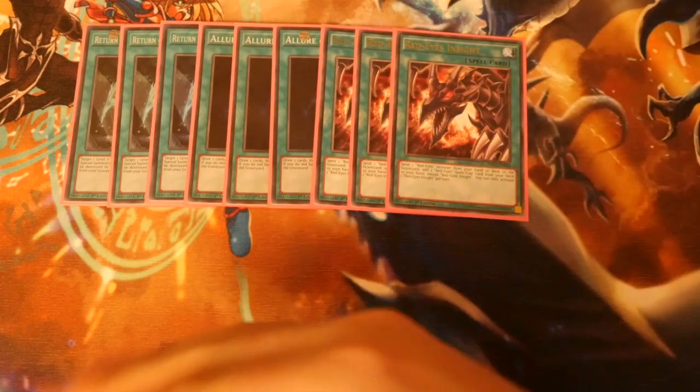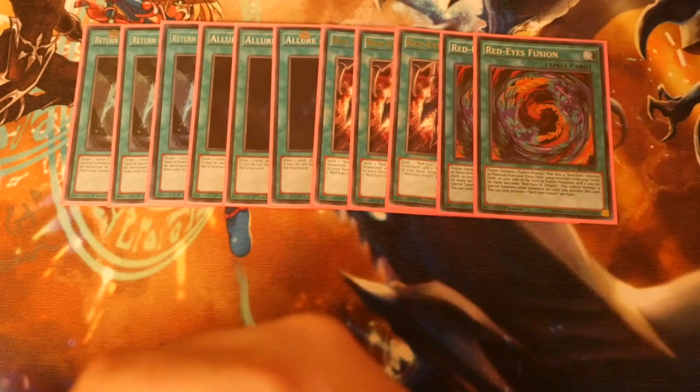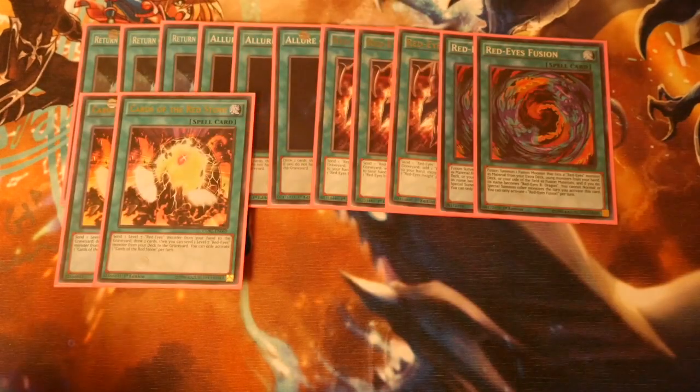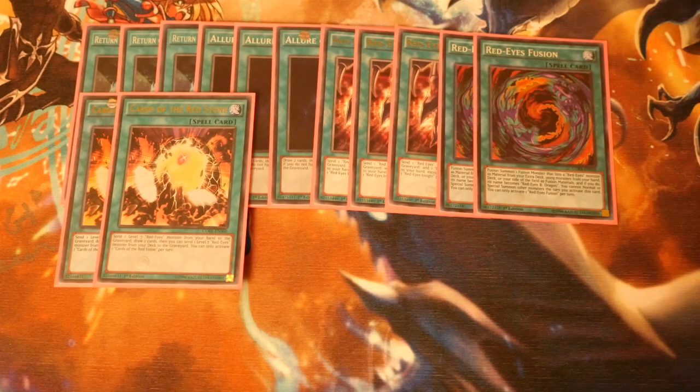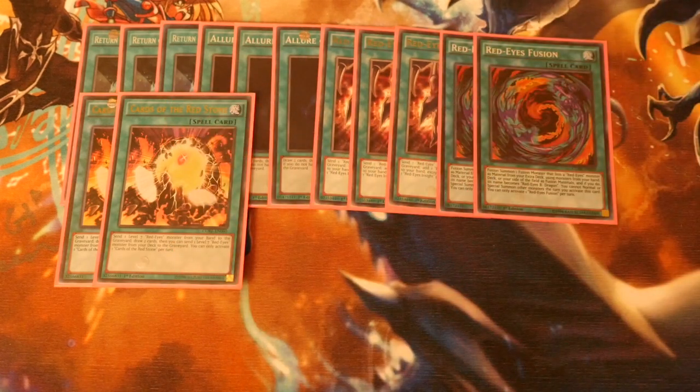Triple Red-Eyes Insight pretty much searches out all your Red-Eyes spells and traps. We play Double Fusion — again, because it's searchable. Double Cards of the Redstone, which specifically requires sending a level 7 Red-Eyes monster from your hand to the graveyard, helps nicely for Return. Unfortunately, unlike Blue-Eyes where level 7 discard-and-draw cards just send to the graveyard and draw 2, Red-Eyes level 7 draw cards require banishing, like Allure and Sacred Swords.